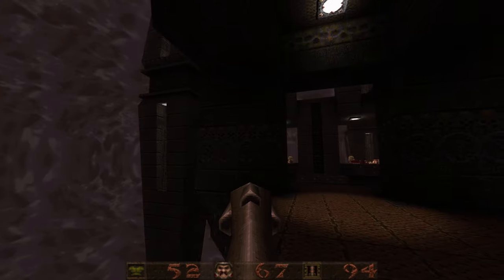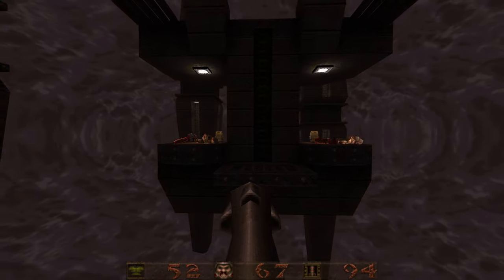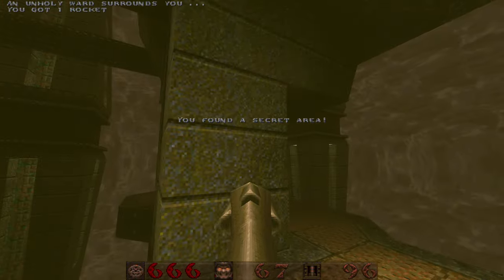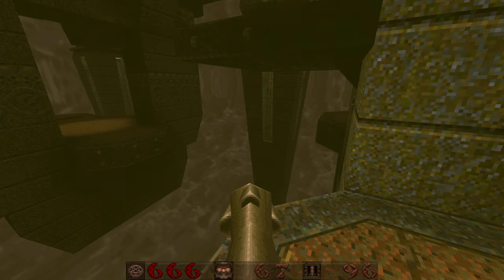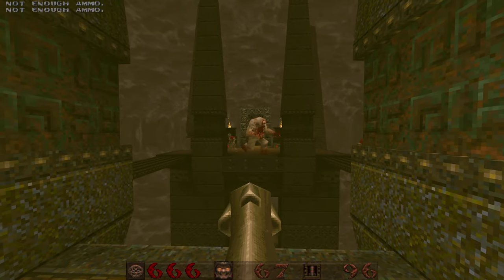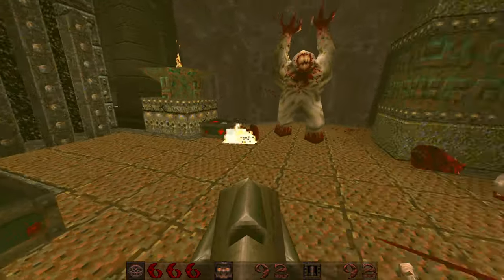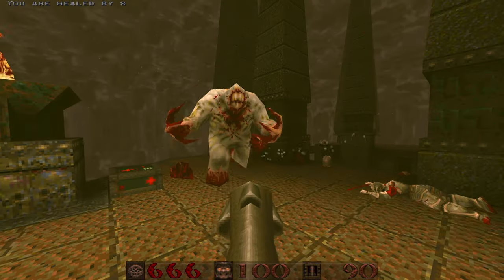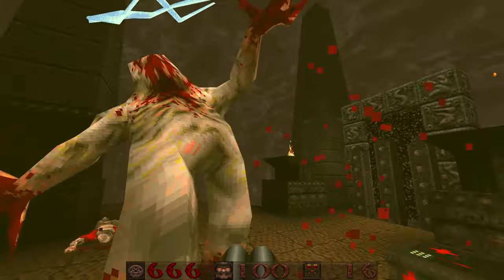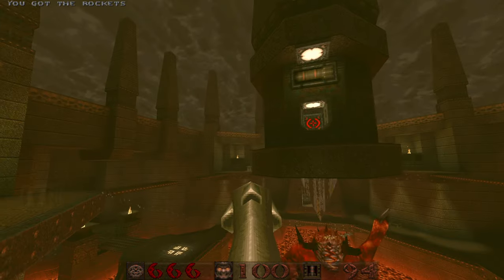I heard something teleport in. What was that? I found the secret. Hurry up so I can go use this thing. Well, I don't want to use this for him, but I don't have a choice — I have no other. But I have my nice weapon. Pentagram, pardon me. Okay, so we got that.